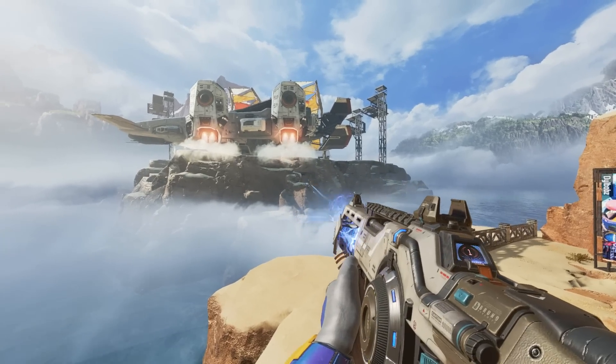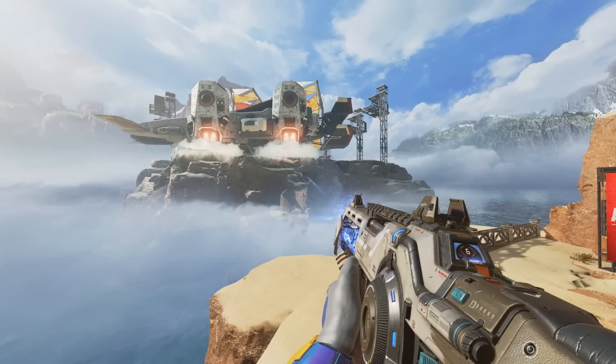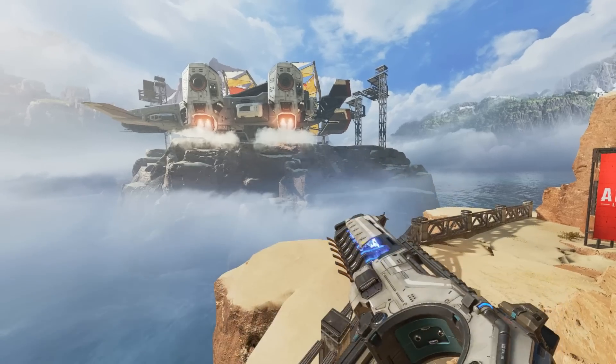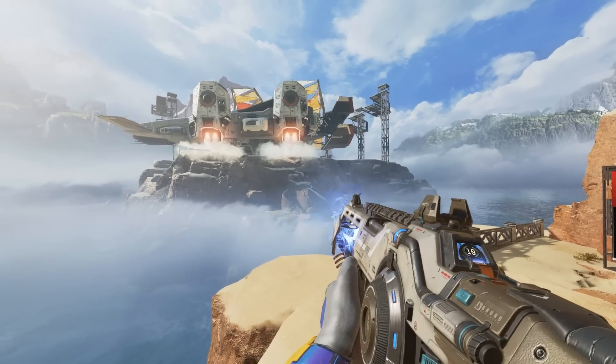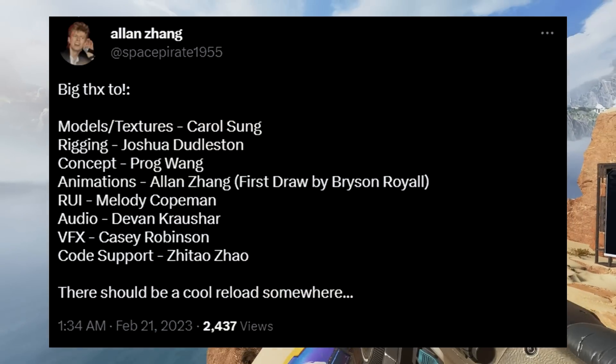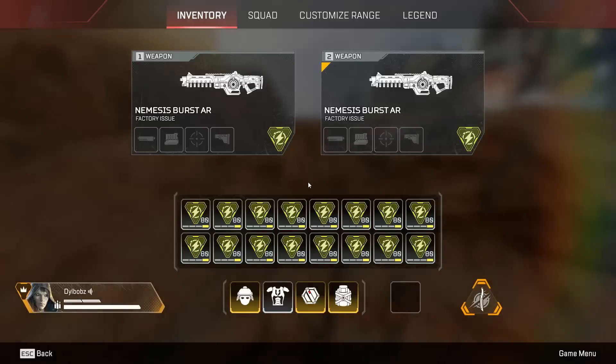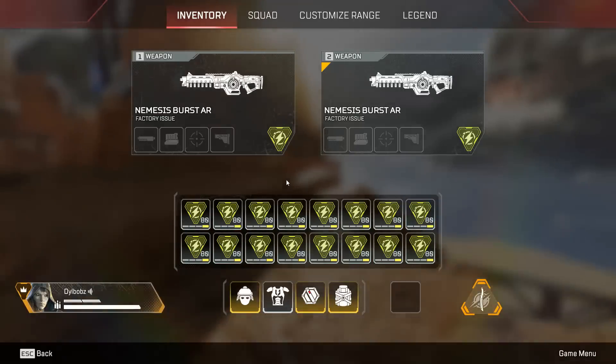We finally found it. Honestly, you don't know how long I spent in the firing range with the Nemesis just endlessly shooting so that I could try and find this brand new rare reload animation for the Nemesis. Today, I found out that there definitely is a rare animation for the Nemesis reload, so I instantly started going for it in the range. Look at how much energy ammo I was carrying.